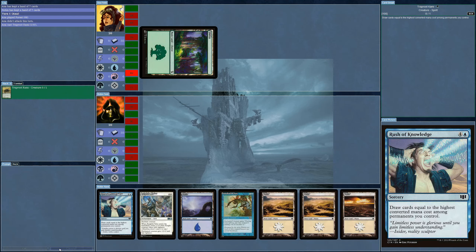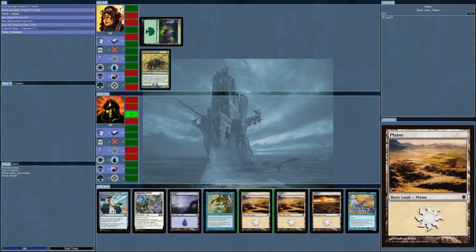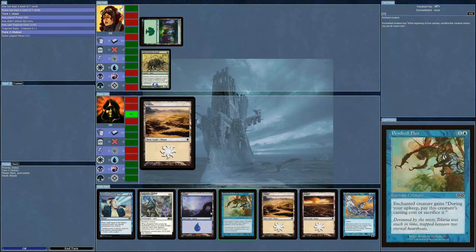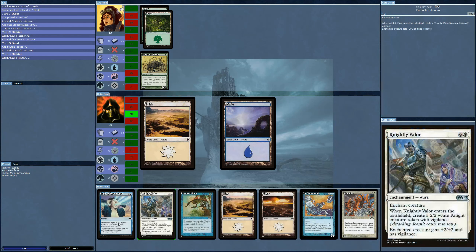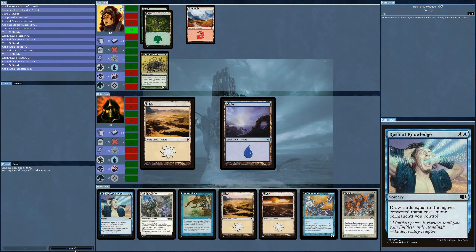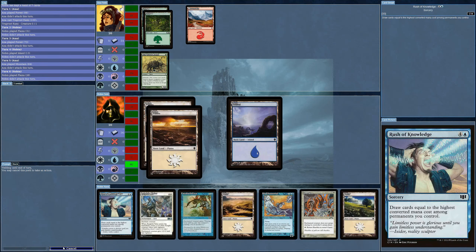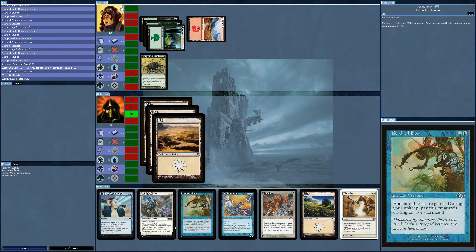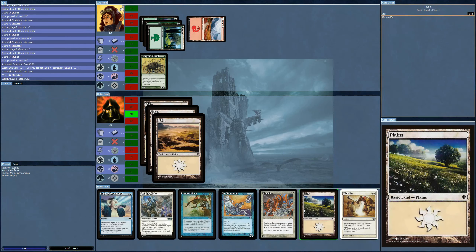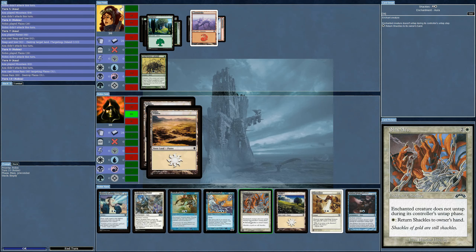Do I want to keep my hand? Yes. Zero-one defender — its toughness equals the number of forests in play. I've got nothing and I'm not even going to be able to get the Air Elemental out. The AI has just destroyed my one island, then another one. Urza's Armor — whenever damage is dealt to me, it's reduced by one.